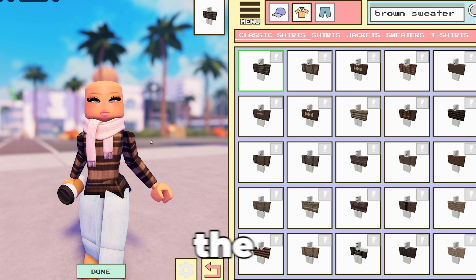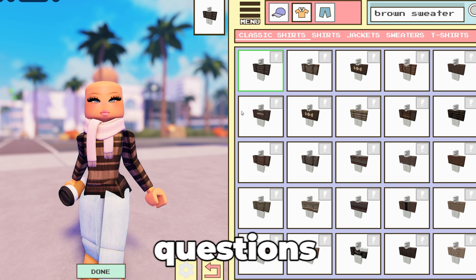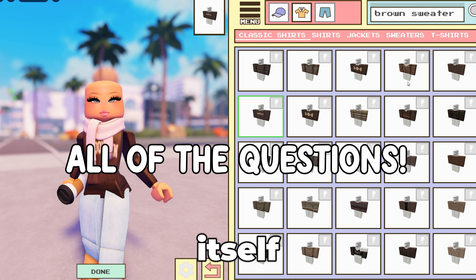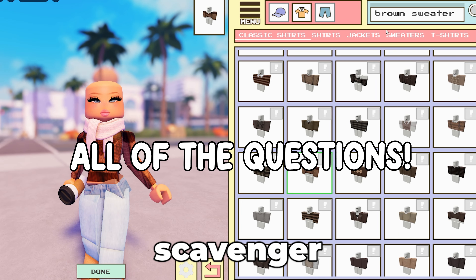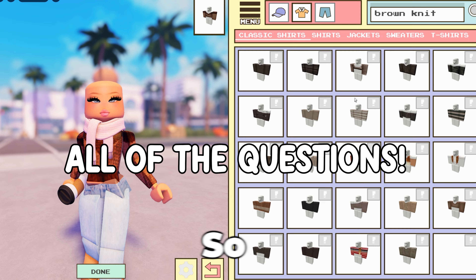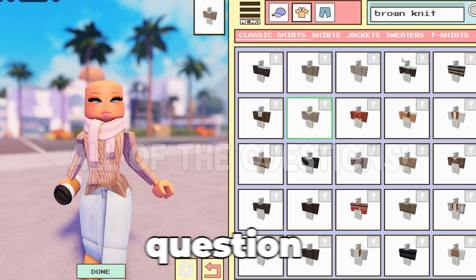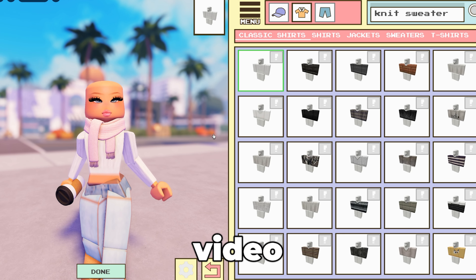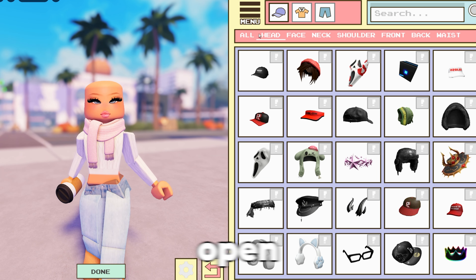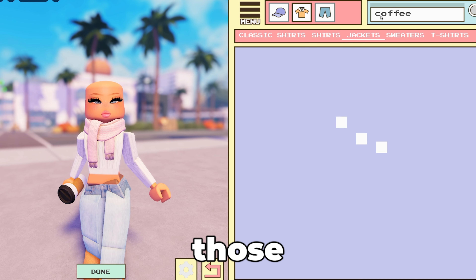Now let's get into the giveaway questions. The Google link where you want to put the answers is linked down below. So half of the questions — the answer is actually in Berry Avenue itself, like a little scavenger hunt in the actual game. And half of the questions are a scavenger hunt from videos on my channel. All the questions about videos on my channel will have their answers linked in the description down below. The first ten questions are in the game Berry Avenue, so make sure to open up the game.